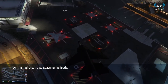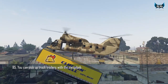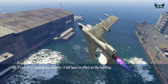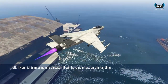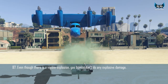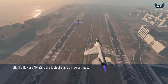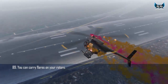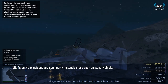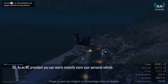Due to its hover mode, the Hydra can also spawn on helipads. You can even pick up trailers of trucks with the Cargo Bob. If you use a jet and one of your elevators gets ripped off, it won't damage the controls. Gas bombs don't do explosive damage. The Howard NX-25 is the fastest airplane at low altitude. You can carry flares on top of your rotor. As an MC President, you can instantly despawn your personal aircraft mid-air right after ejection.